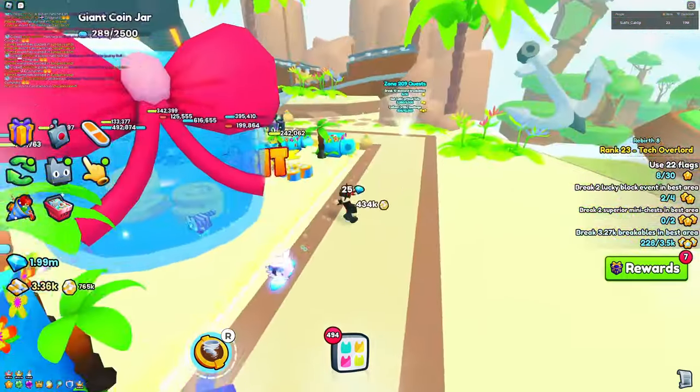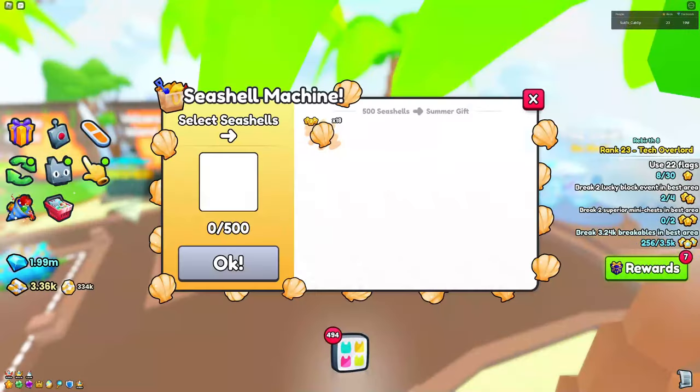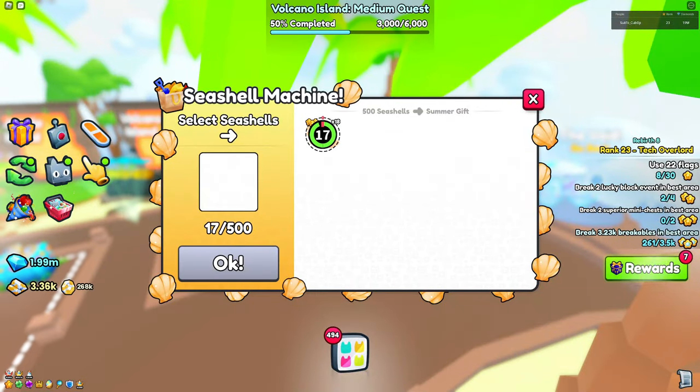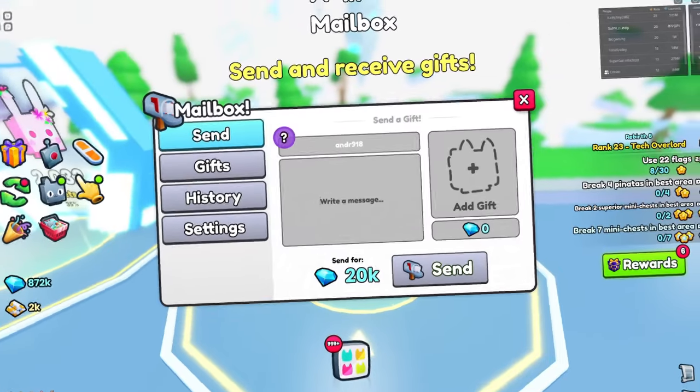What is up everyone! In today's video I'm going to be showing you the best way to collect seashells inside Simulator 99. If you collect 500 of these seashells you'll be able to make yourself a summer gift, and if you open one up you'll have a chance of getting a huge pineapple monkey.